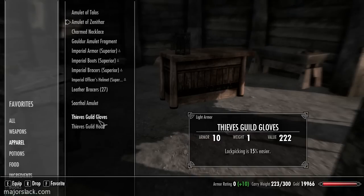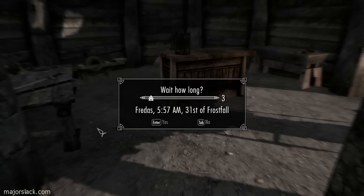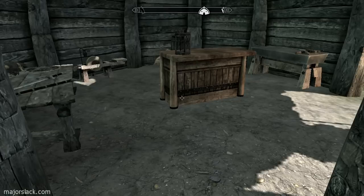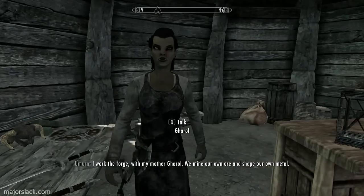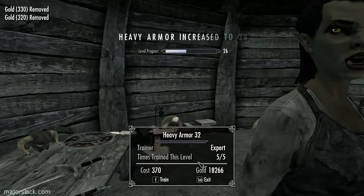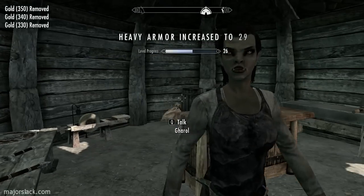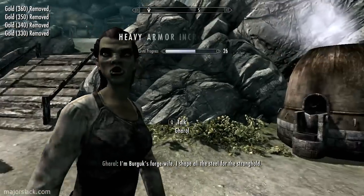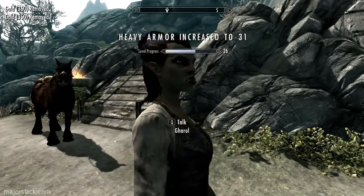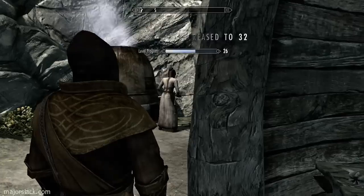Getting on her business gear in the meantime. Waiting up here. There she is — she drops in. Heavy armor five times please. Heavy armor up to 32.